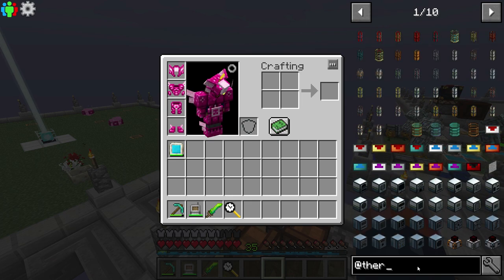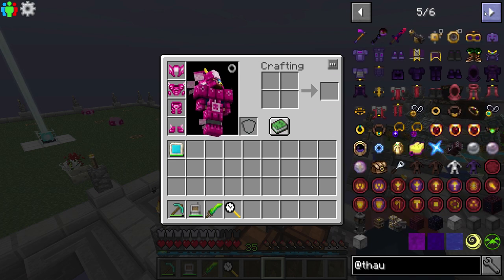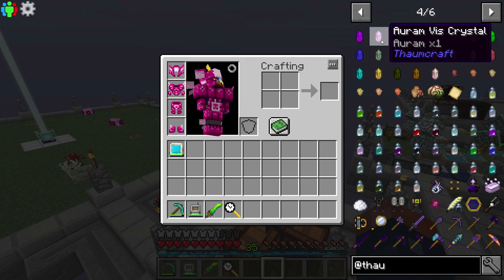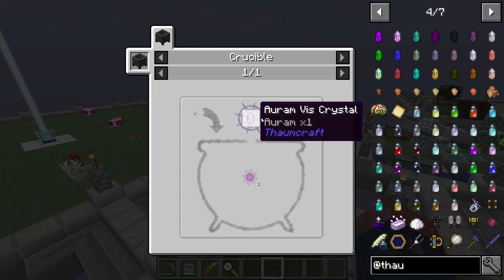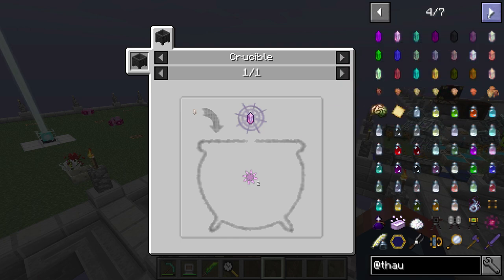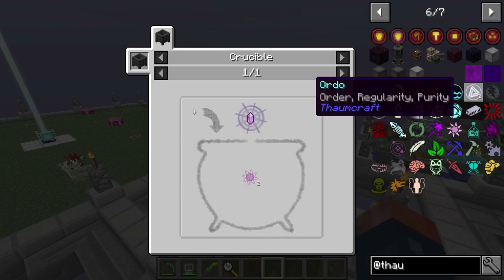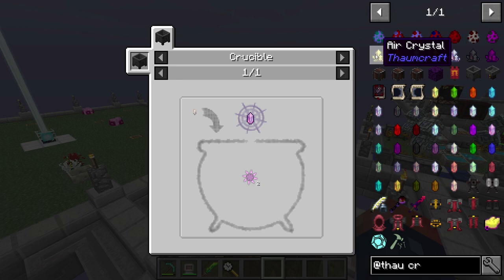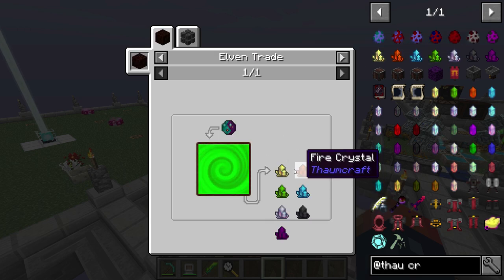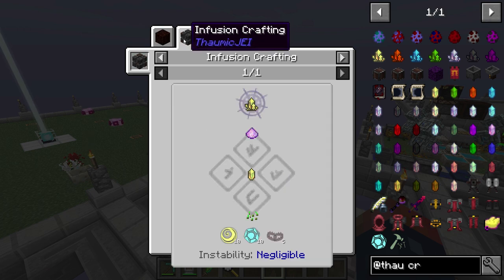So Thaumcraft — not Thermal, Thaumcraft — requires, to get started anyways, the crystals. These vis crystals. You honestly need these in order to do anything in Thaumcraft. You need all of — I think it's eight aspects, or maybe fewer than that. You're looking at some of your base aspects here. There they are — you have one, two, three, four, five, six, seven. So seven of them. We need to get these, and as you can see, we get these through Content Tweaker.